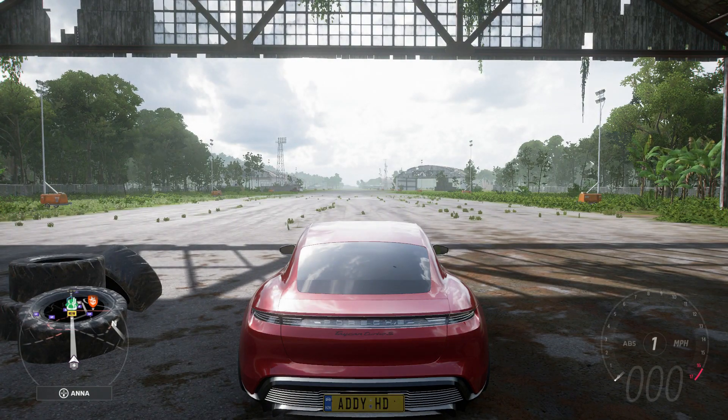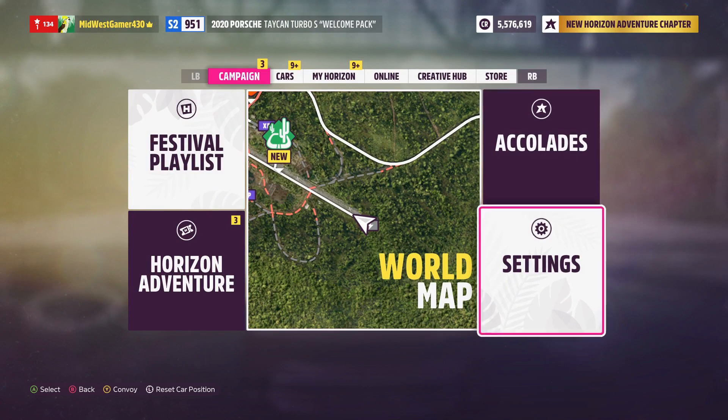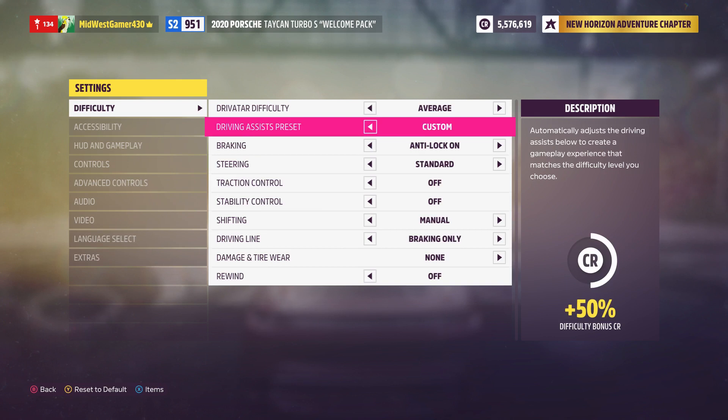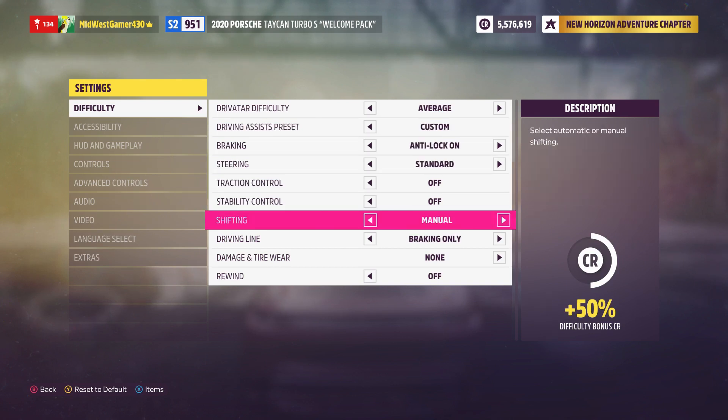So basically, to start this off, what you need to do is go into your settings, then go into difficulty. The only thing I would change — what I normally do — is leave traction and stability control off, and have it in manual mode. You will need the car in manual mode for this to work.